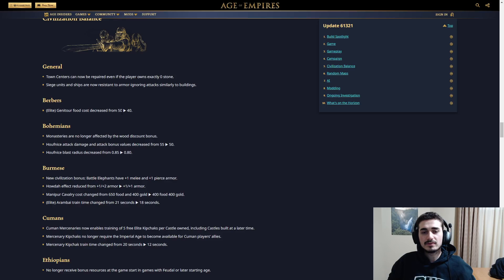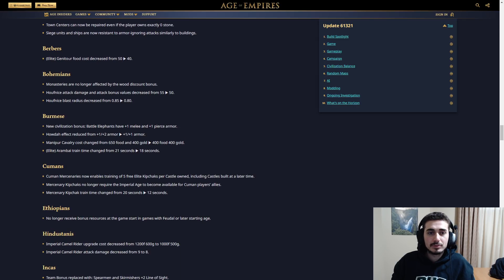Berbers: Janissary food cost decreased from 50 to 40 — that's a really solid buff. I think we might actually see the Janissary now. That's 10 food, guys. The problem with the Janissary is that it's really hard to mass because it's super expensive and only available in Castle Age, but now it might be more viable. It was already decent in certain situations, so I think the Janissary might be a good counter now to some archers, especially Britain's. Berbers used to struggle with Britons sometimes — the Janissary might be the solution.